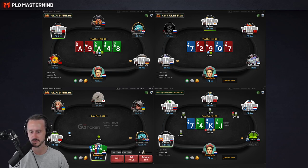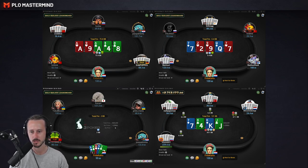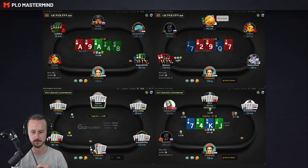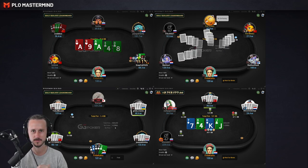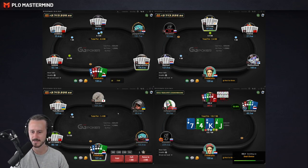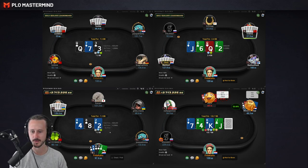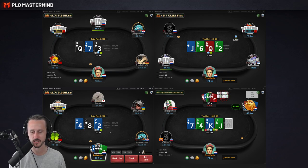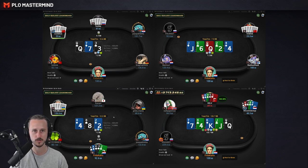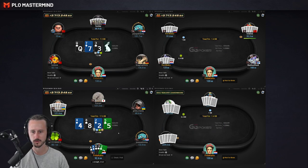Bottom left double suited aces. Open raising obviously. We are playing 10 cent 25 cent. We are going to see how the games are on these stakes and see if we can find some interesting ideas, pick up some tendencies from how people play. Bottom left aces with the ace of diamonds and a pair blocker. I think this is a pretty good hand to start betting. We have a very powerful blocker down the road.